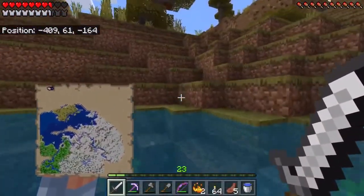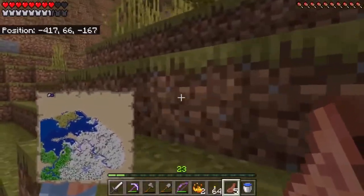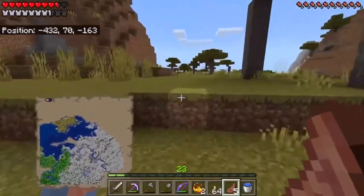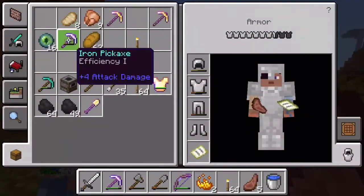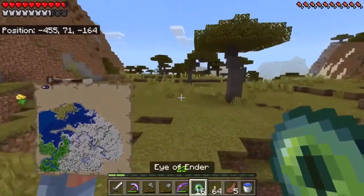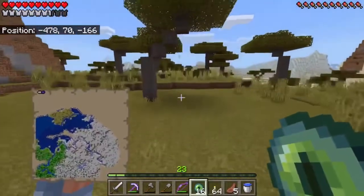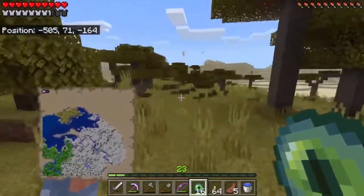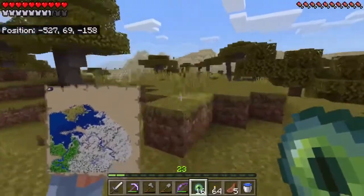It shouldn't take that long, to be honest, if we're just going in one direction. Should we not go diagonal? Well, that's the direction it went. Since we're over here, might as well throw one and see what direction it goes while we're right here. Let's get past this mountain first, get into an open plain area. Let's get into the desert and then we'll do it, just so we can see where it goes.